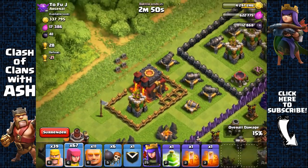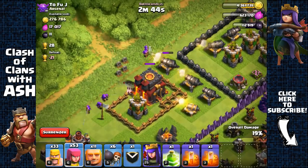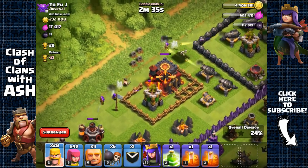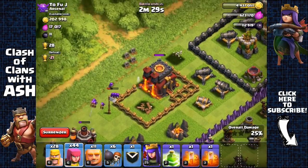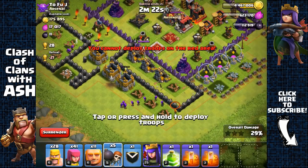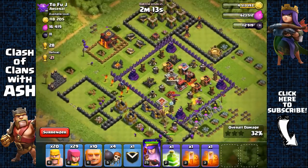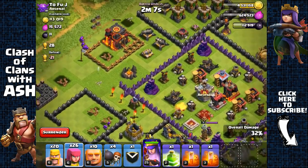Let's go for the town hall with our troops. Going to use a few barbarians and archers to remove that cannon and the archer tower there. The reason I'm only going for the cannon and the archer tower is because of the town hall — those cannons are out of range to protect the town hall from archers attacking from the left side. I'll open another wall and send out one giant, a few barbarians, archers, and the Archer Queen to go for that gold.